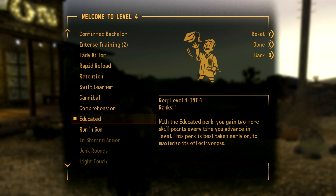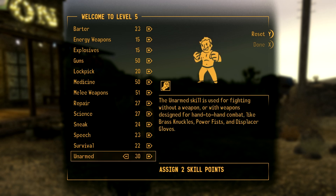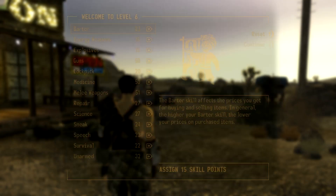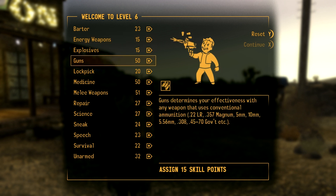Now we'll pick Educated, because Educated is just a top perk giving us more skill points every level. Now we'll start focusing on unarmed a little bit, because we do need unarmed for many of the perks - they benefit melee as well.